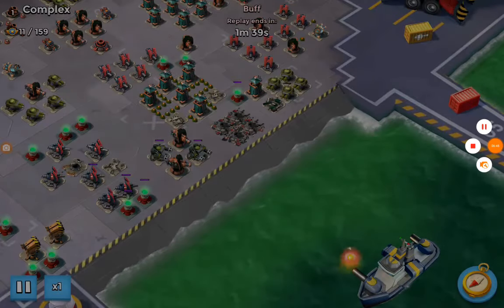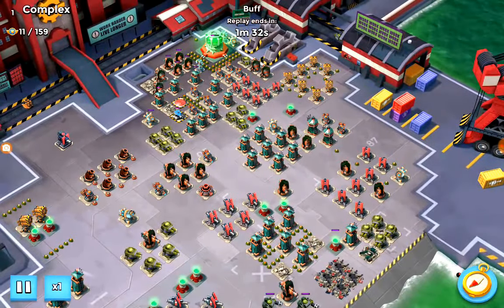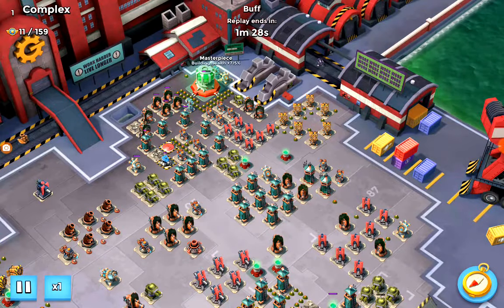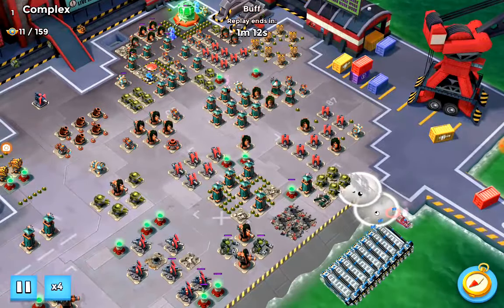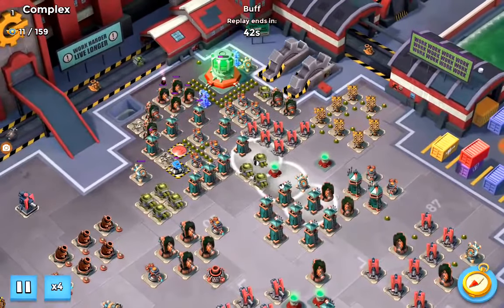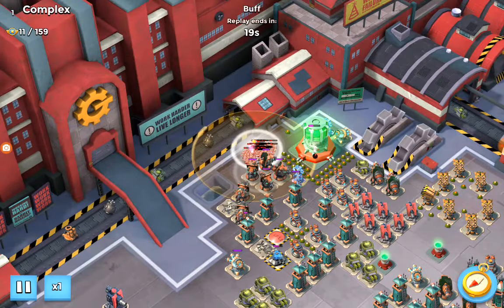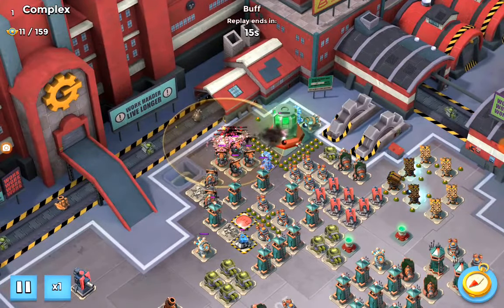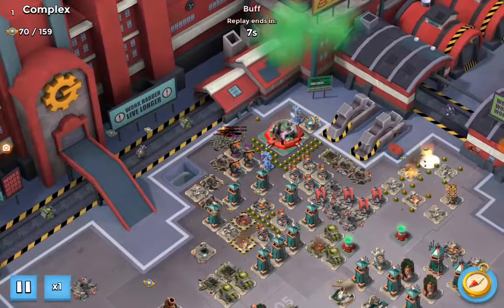We've got Buff destroying Complex here. We've got a building health boost on this one of 715%. He's coming in with the Zookas, he flares up with nice smokes, he flares up to the Kill Zone. Shocks the Shock Launchers, shocks the Rockets, gets Brick and her Battle Orders and takes it down. Nice - so that's Buff taking down Complex.